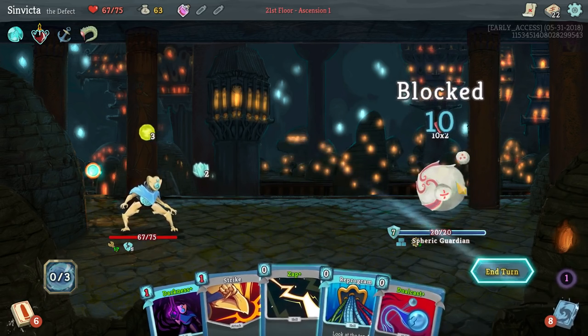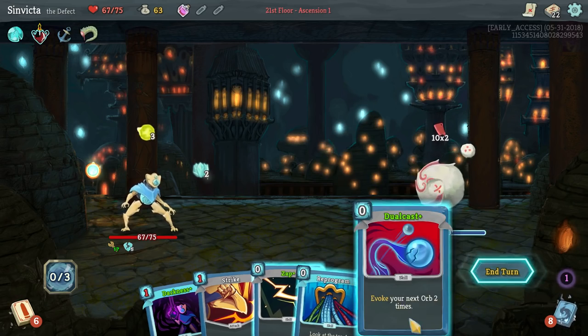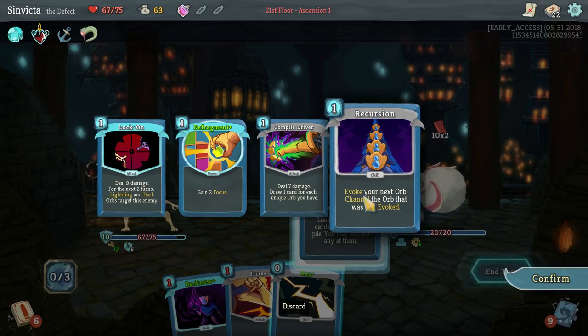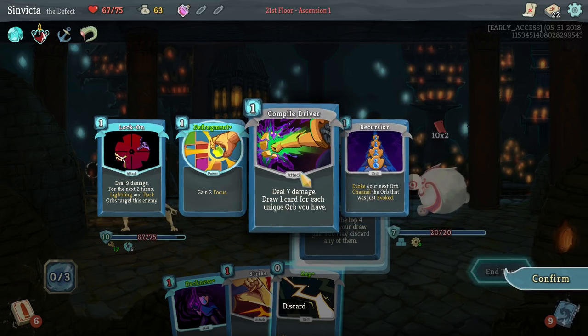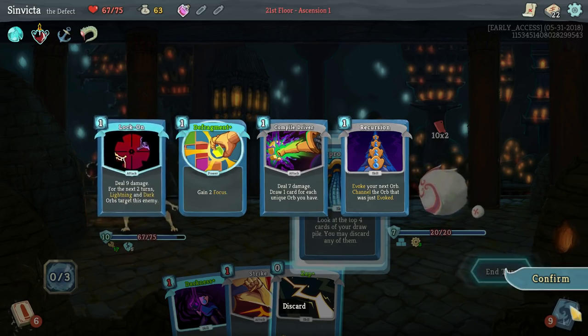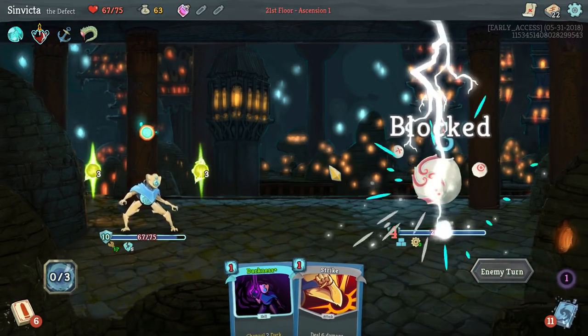Let's go ahead and use All for One - it's going to bring back Reprogram, Zap, and Dual Cast, which I'm going to use right now for armor. Reprogram - let's make sure we get Recursion. Compile Driver and Lock On - I mean, it's a really good hand anyway.